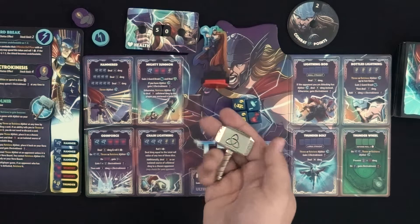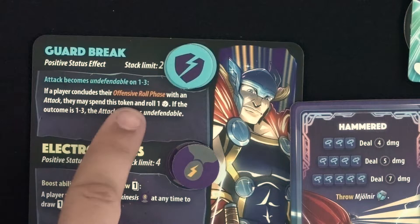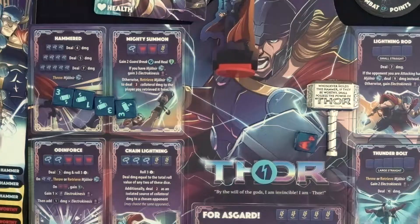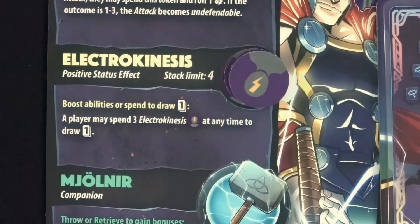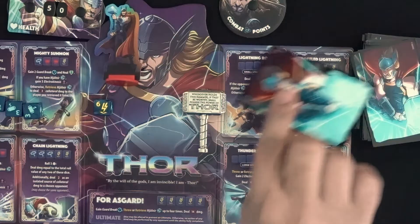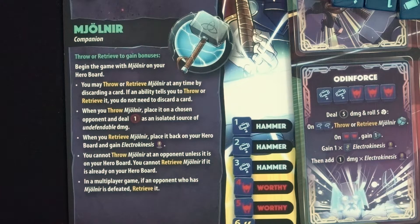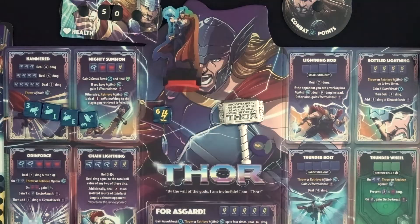Thor is the only hero in the battle chest that has a companion — he starts with Mjolnir on his hero board. He has a complexity rating of 3 out of 6 and no passive abilities. His guard break status effect is positive with a stack limit of 2 — it can be spent after he does an attack against an opponent as part of his offensive roll phase; spend it to roll a die, and on a 1, 2, or 3, the attack damage becomes undefendable. He has Electrokinesis with a stack limit of 4 — these boost the damage done on some attack abilities just by having them on your board; alternatively, you can discard 3 at any time to draw 1 card from your deck. Thor's Hammer is the real highlight, as it can be thrown or retrieved for bonuses. To throw or retrieve it, you must discard a card unless an ability tells you to do it. When thrown, put it on an opponent's board and deal 1 undefendable damage. When retrieved, put it back on your board and gain Electrokinesis. You can only throw it if you have it on your board, and can only retrieve it if it's not. If an opponent with Mjolnir is defeated, automatically retrieve it.